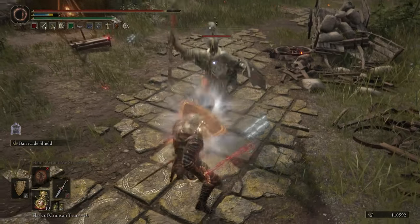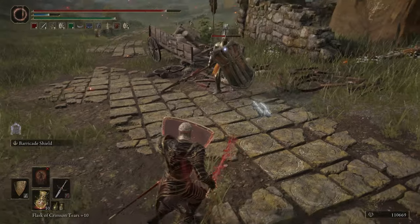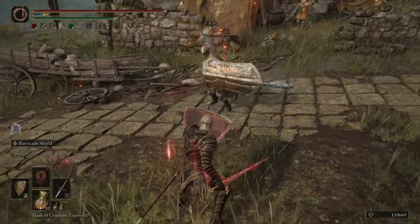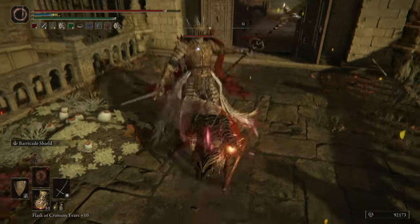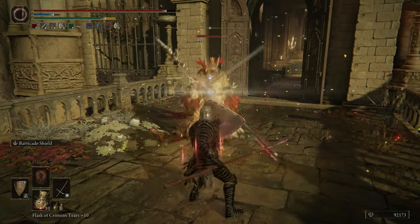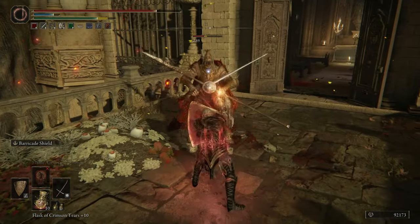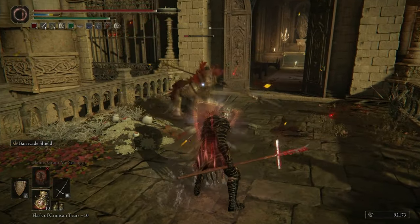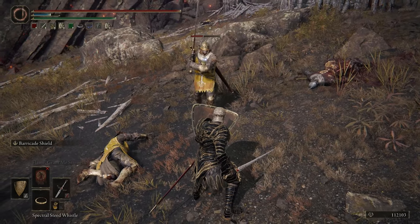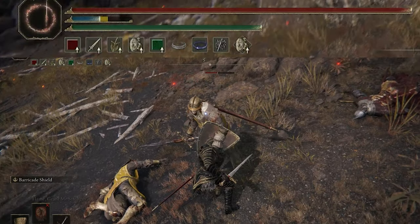Doing both at the same time does drain stamina, but when you see your opponent is about to attack you, that's when you want to use the shield's Ash of War Barricade — this makes your character absorb all of that damage without losing any stamina. The downside is it only lasts for six seconds, but timing it is really easy, similar to parrying but not as difficult. You can also skip the Ash of War animation completely by timing it so that right when they're about to hit your shield you use the Ash of War and it automatically applies it in an instant.